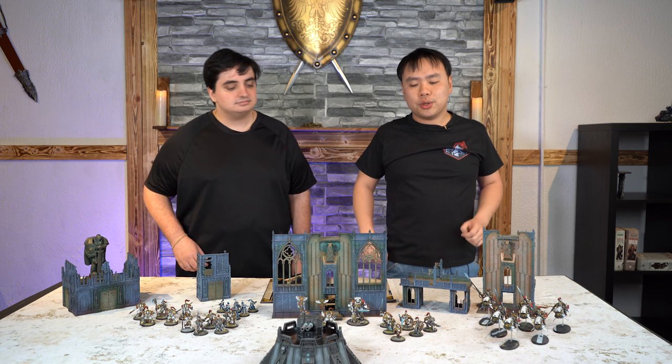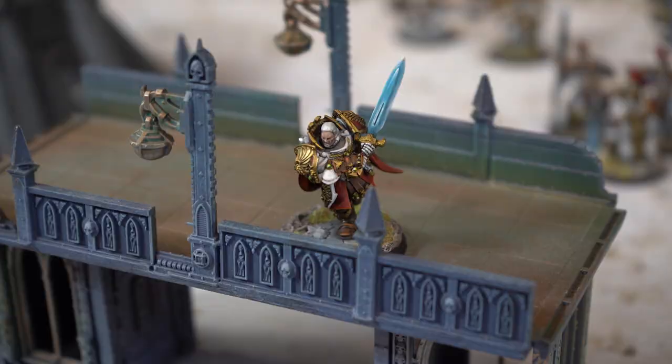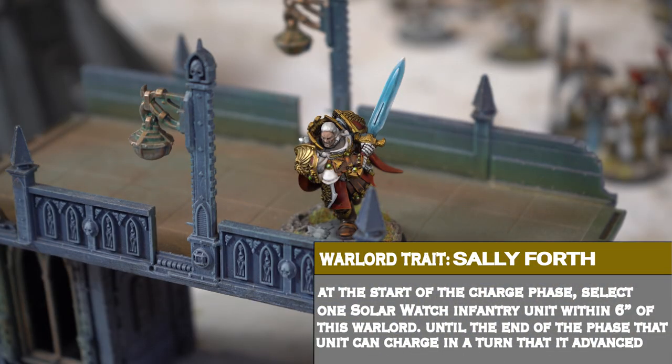I know you like Solar Watch — tell me something about them. I like taking the Blade Champion. He's really nice in the Custodes Codex, especially for Solar Watch. Solar Watch gives him an innate ability to have plus one advance and plus one charge, which is an amazing thing for an army that's based around melee combat. I give him the Warlord Trait Sally Forth, so whenever it's the charge phase, one unit that has advanced this turn is eligible to charge. Imagine taking the Blade Champion — he advanced almost 10 inches on average — you now can give him the ability to charge again, and he also gets plus one to the charge. He's going to be zooming up the field very fast, ahead of everyone else.